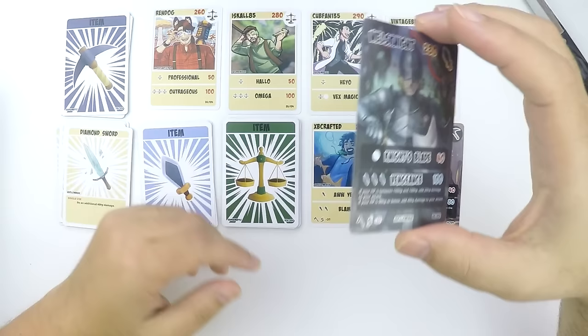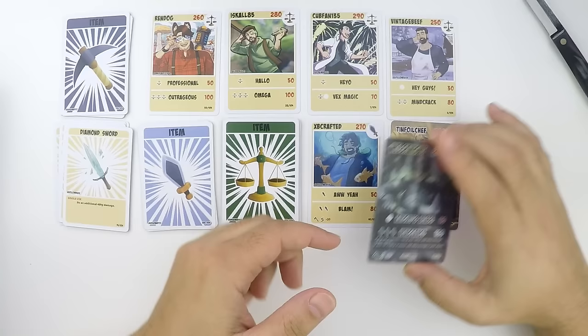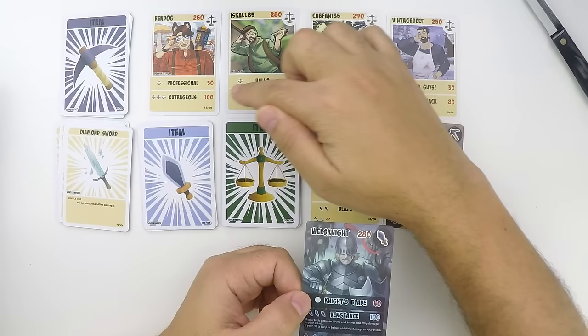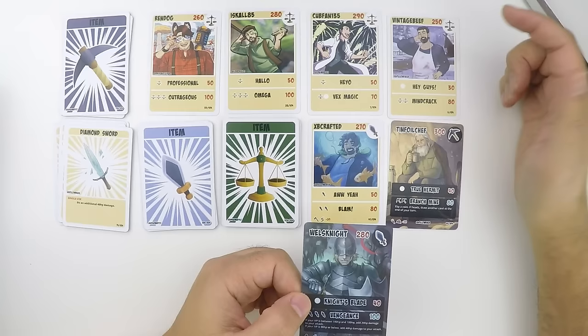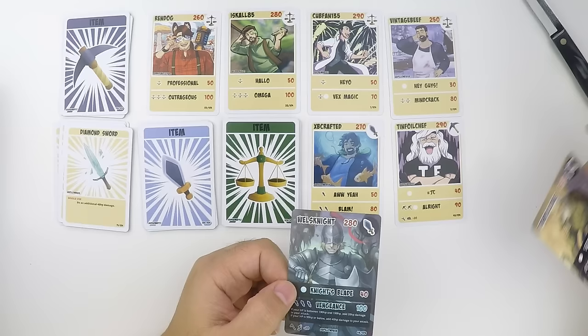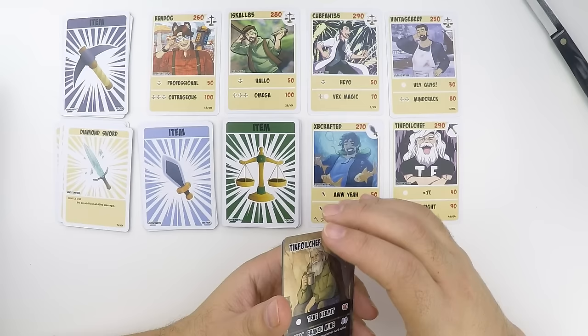Vengeance deals more damage the more injured Wells is, so this is really, really good. That is a nice deck. We've got Outrageous, which does 100. We've got Omega, which does 100. Minecraft — pretty good, only two item cards required, does 80. Vex Magic doesn't even require two of the items. The minimum attacks are not bad either — 350s with 130. The health is not the greatest: 250, 260. But then you've got 300 for TFC. All Right does 90, Equals Pi is 40 and doesn't even require a specific item card. This is a good deck, I like it.